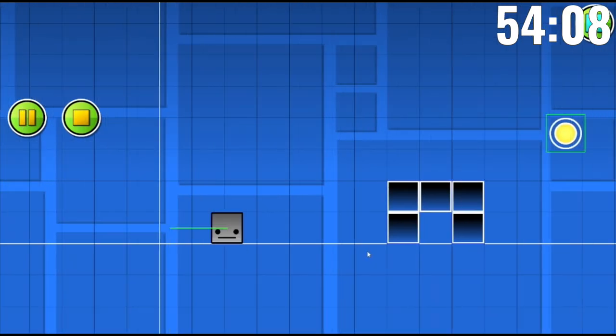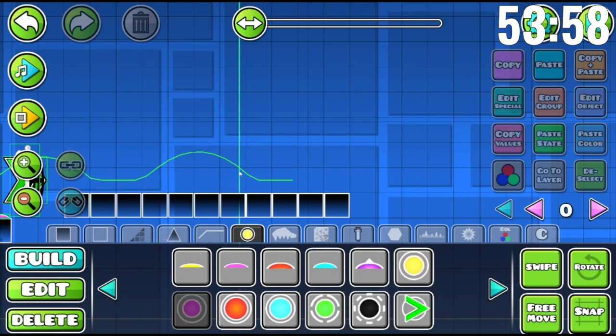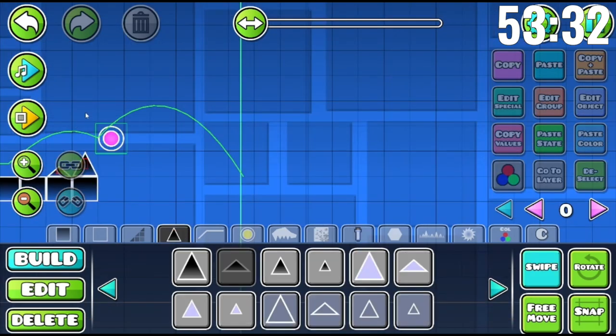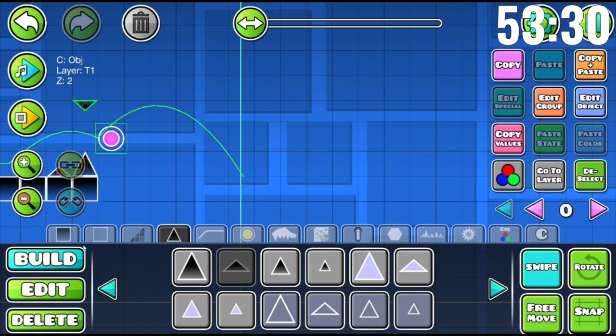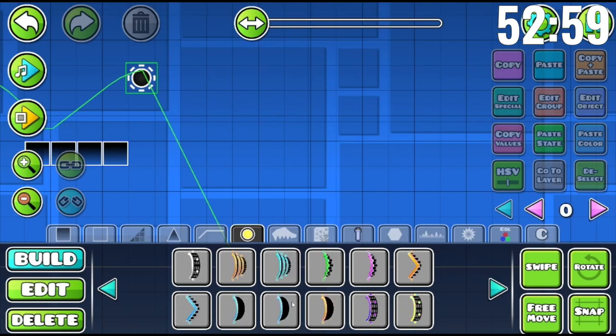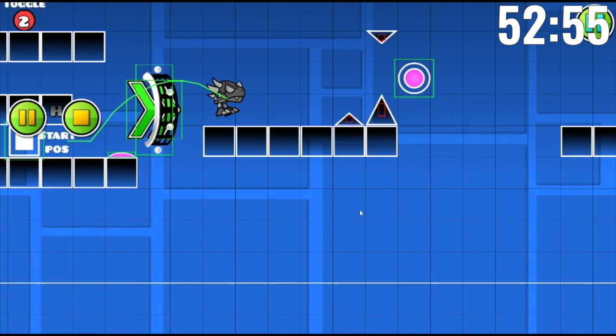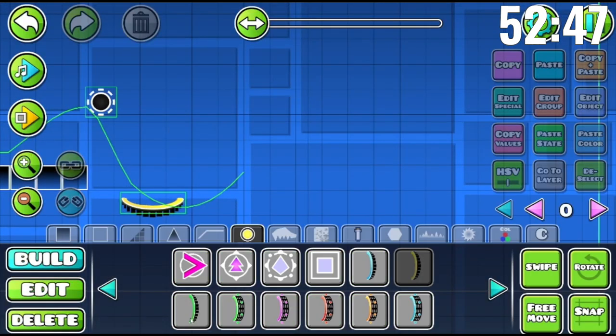I'm gonna put some platforms right here, and a little pink worm. I need to add something to make sure it's not skippable. I'll position it here and do the classic black orb and portal. Oh, what's that? There's a green one too.